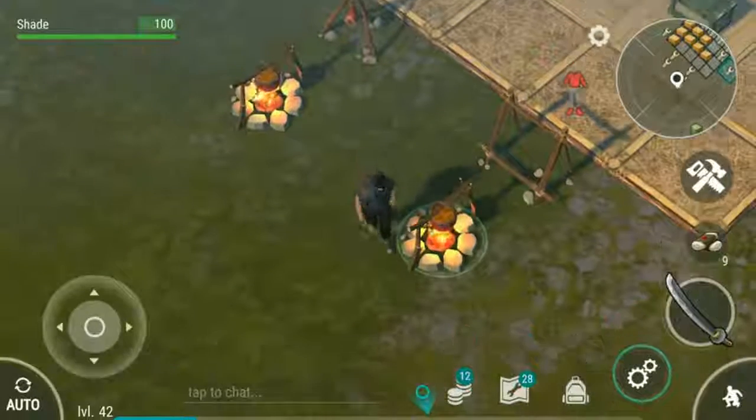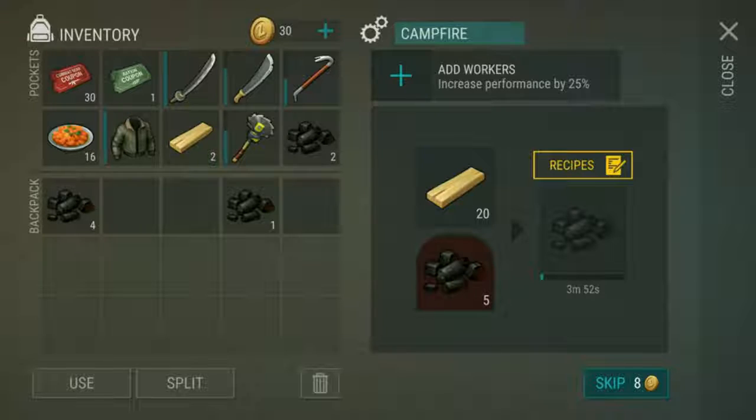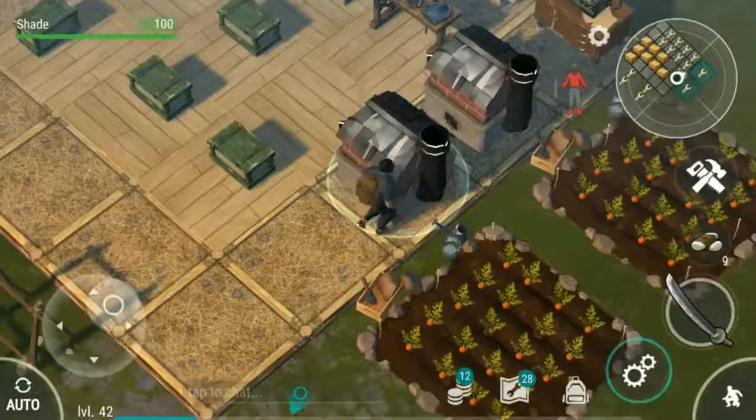Make charcoal and use that to smelt instead of using wood as a fuel. Ten pine planks will make 20 charcoal. You then use six of those 20 and put them back in with 10 planks to make yourself another 20 charcoal. Try to build up a stash of charcoal to keep your furnaces running.